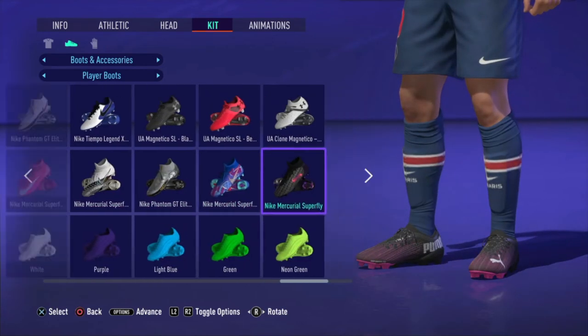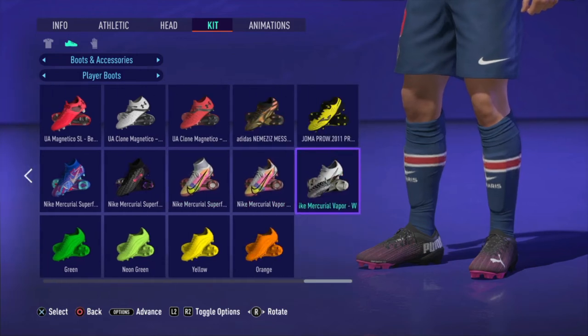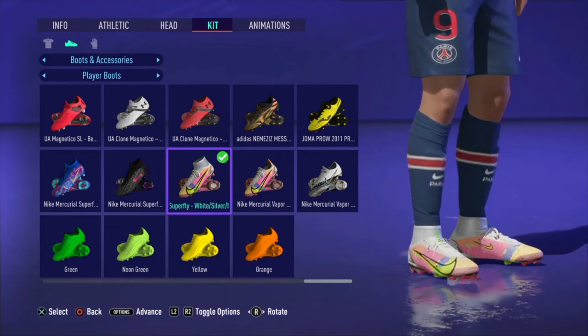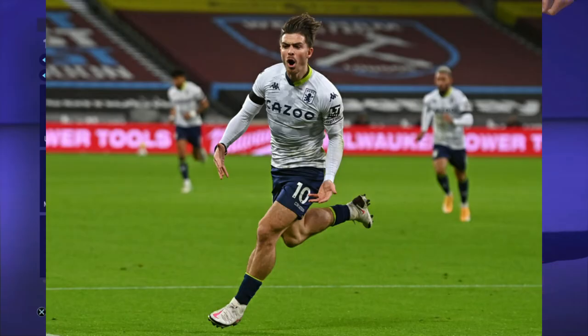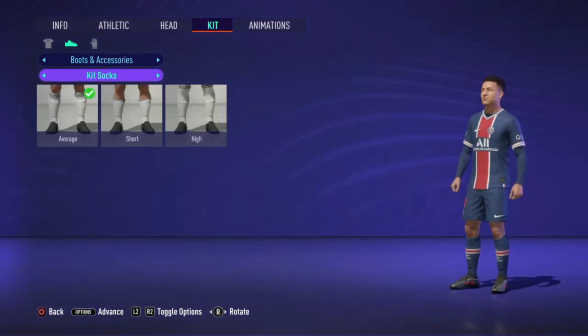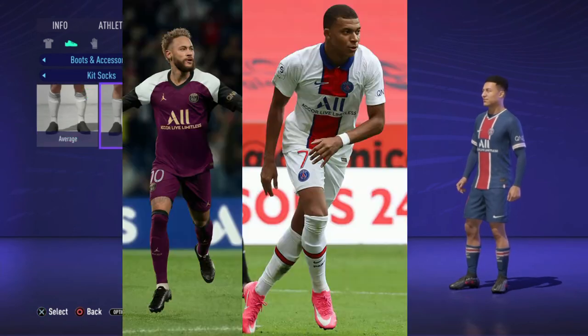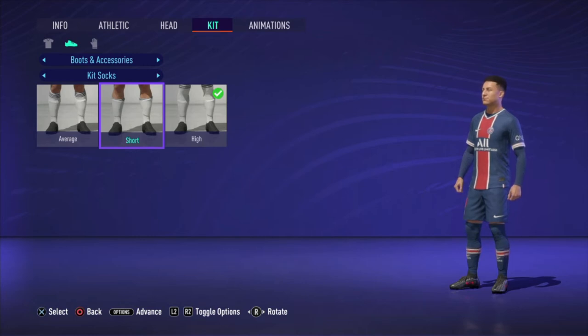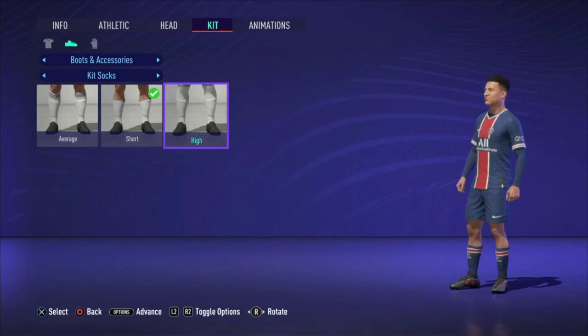Now the fun part — the boot selection. Whatever boots you decide to wear it's up to you, but we all know the cool boots are the Nike ones and the Adidas ones. Players like Mbappe, Grealish, Rashford, Ronaldo all wear Nike boots. But it doesn't just stop there — it's all about the height of your socks. You can do the high, like Neymar, or you can do the short, like Jack Grealish. Both look cool. If you're doing the average one, you're not looking cool — it looks so plain and simple.